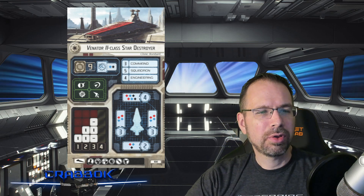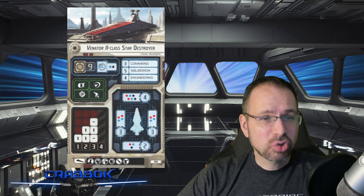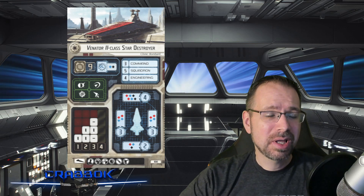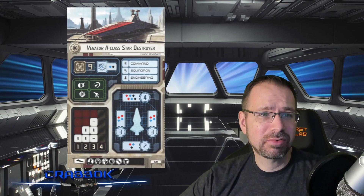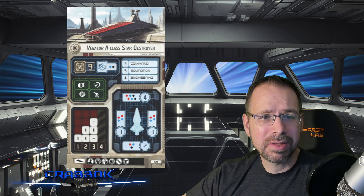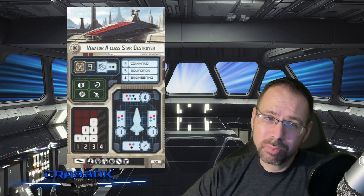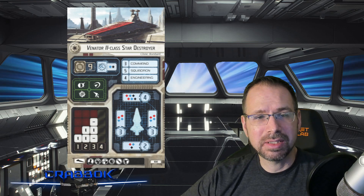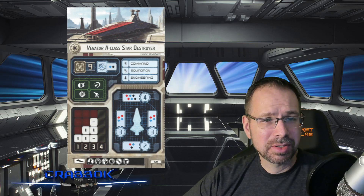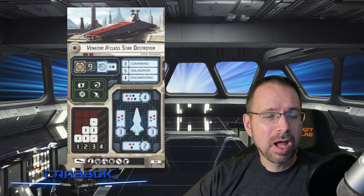The Venator II changes a couple of things. Most significantly, it has a five-squadron value — a really large squadron value for a large ship, especially at 100 points. The cost goes up to 100 points, but it's still cheaper than a Star Destroyer and a pretty good value. Its anti-squadron is a blue and a black die, and it has two of each color in the front, giving a bit more medium-range damage and greater accuracy potential. The sides have two red and two blue with no black, and still no Ion Cannon slot.